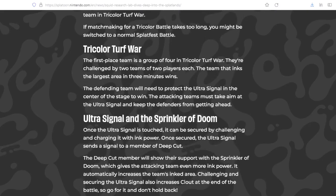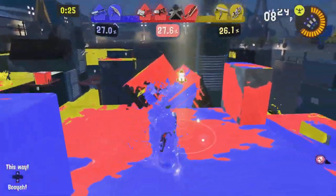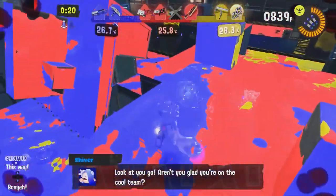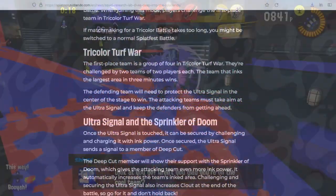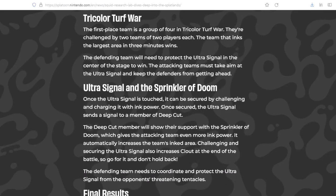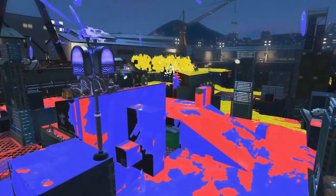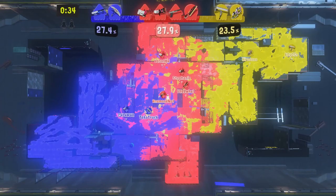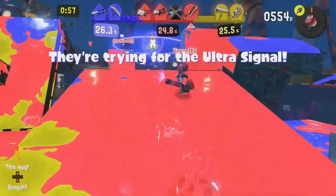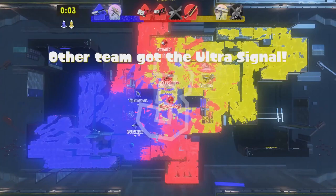If you saw the direct and read the website, the teams will really want to get what's called the Ultra Signal, which is going to be in the center of the stage — so you really try to get that if you want to win. The Ultra Signal basically summons a member of Deep Cut — presumably the idle team leader for your specific team when you get it — and they will then put down the Sprinkler of Doom. Your team also gets clout, basically points, for getting that Ultra Signal. The Sprinkler of Doom rains down your team's ink color all over the place, which makes it easier to win the turf war. So basically the point is: go for that Ultra Signal every time.